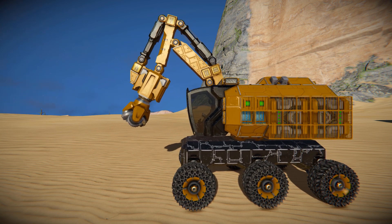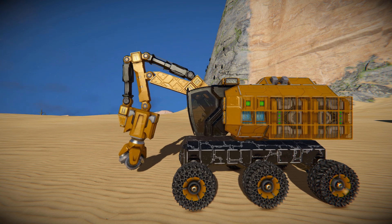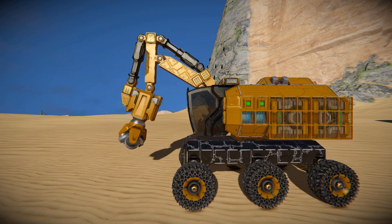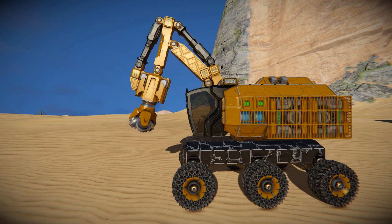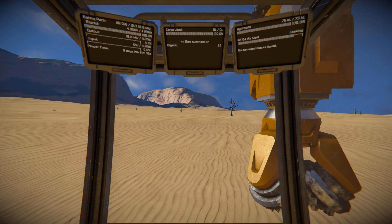So we can retract the arm all the way out, press number eight and drop it all the way down to the ground, then pull it back up to how it was. Now let's go through the hotbar and then move over to the rock to mine it.